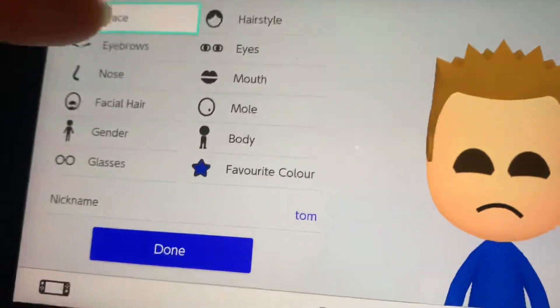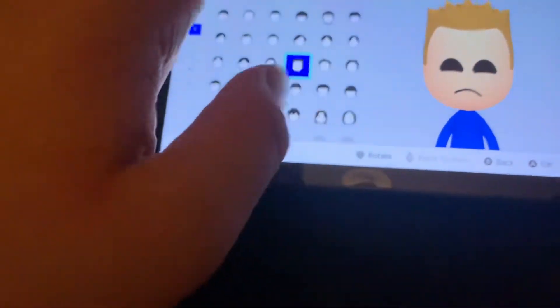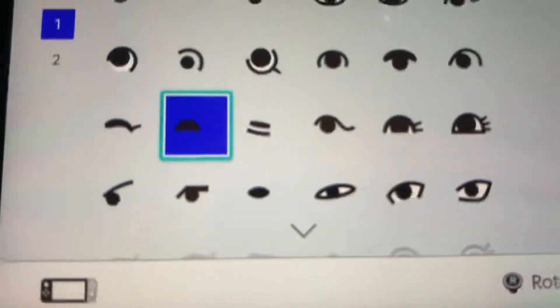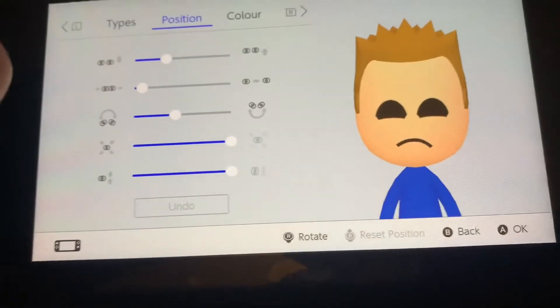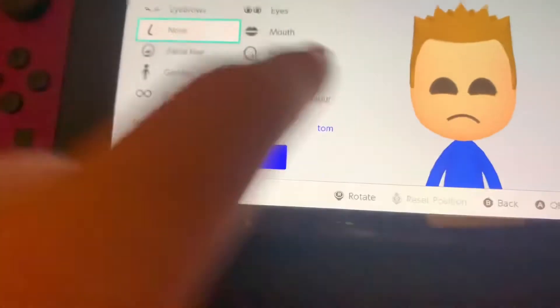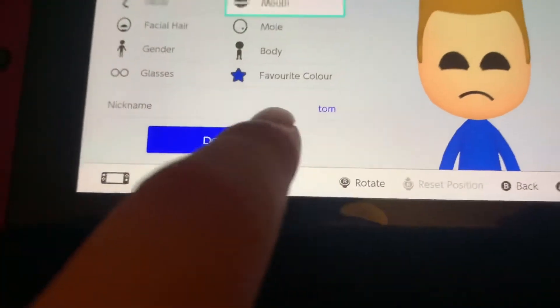Next up is Tom. Face needs to go for that and that. For hair, you need to go for the pointy hair, and that's the color. For eyebrows, you need to have no eyebrows. For eyes, you need to go for these eyes — they could work, but I think these work better. And then for nose, it needs to be this. For mouth, you need to be that. There's none of these, so you're done.